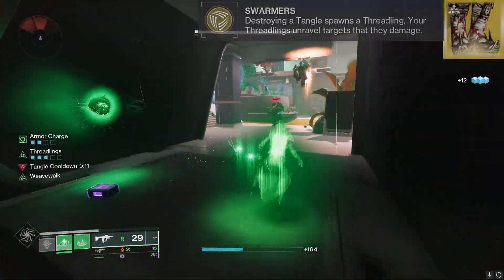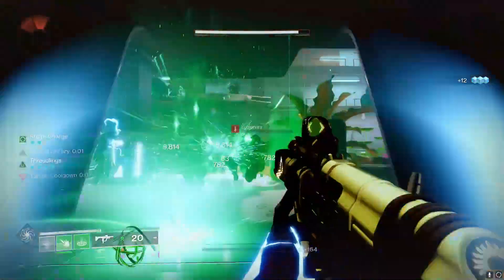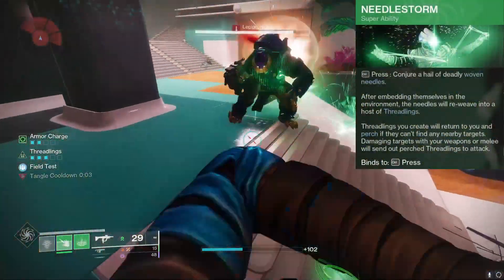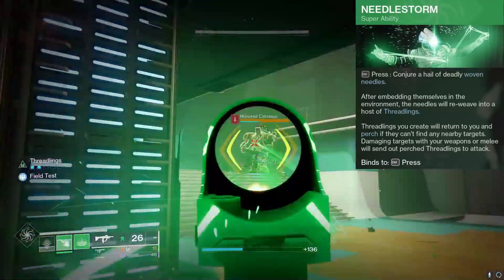We're going to be tying even more stuff with the Tangle when we get to the aspects. For the super, we got the Needle Storm. This is a one-off super, and it actually does a lot of damage if you can hit all the projectiles on a single target, especially a boss. These little needles that you throw out of your hands will also spawn Threadlings, so you can also use it on a pack of enemies to kill them even faster.